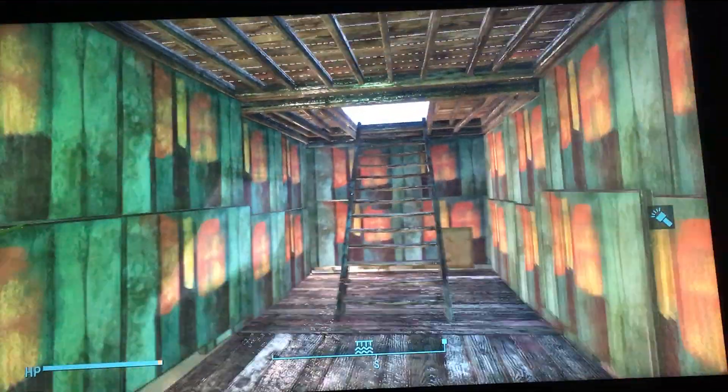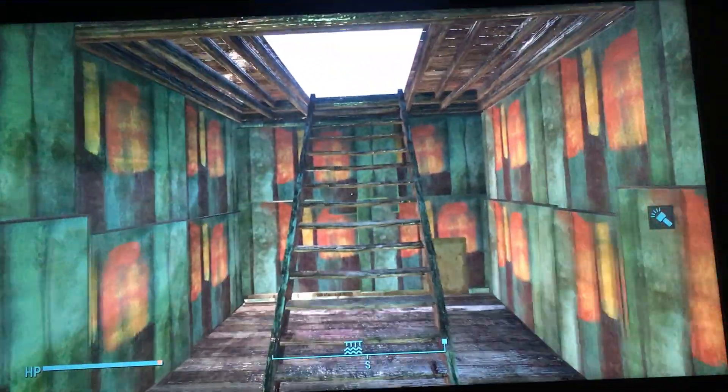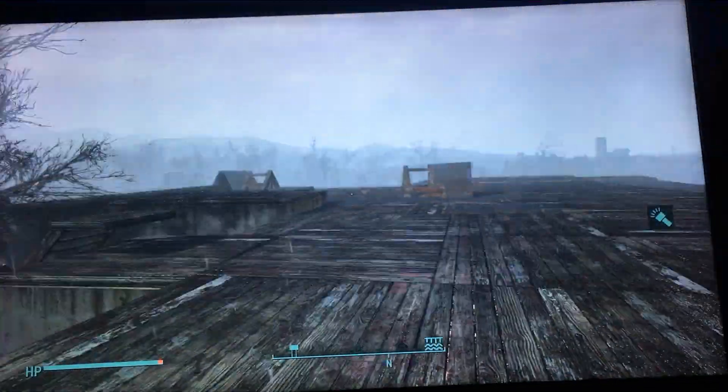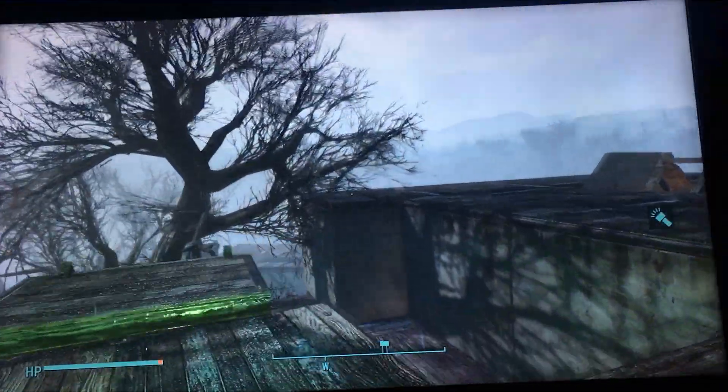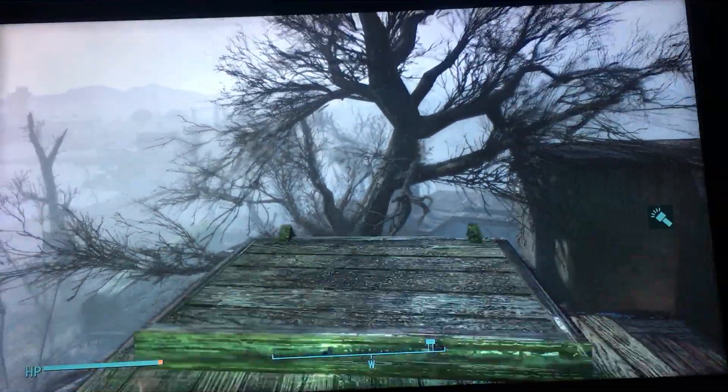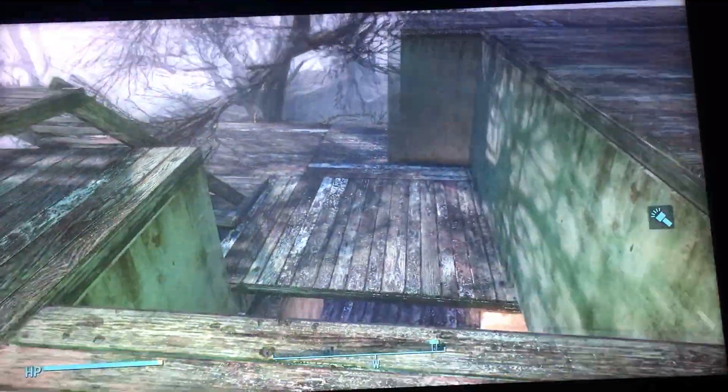Coming back over here — I'll take you up here first before I go into the bathroom. This is the top of the settlement, so this is a really good area to help defend the settlement. Coming off this way, I did add some stairs in here so that I can get back up because it's kind of a drop to get to this area.